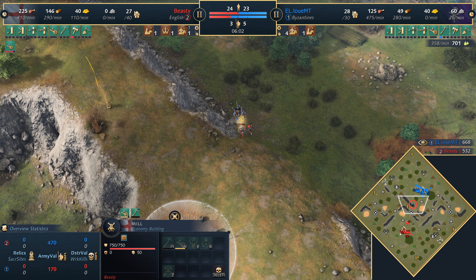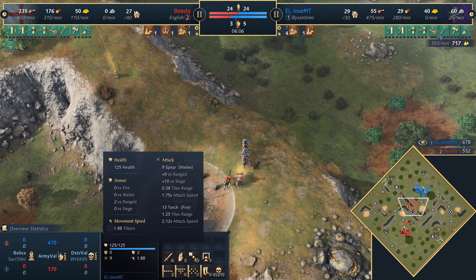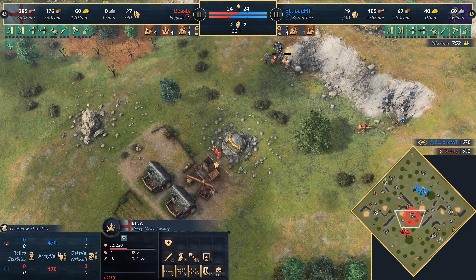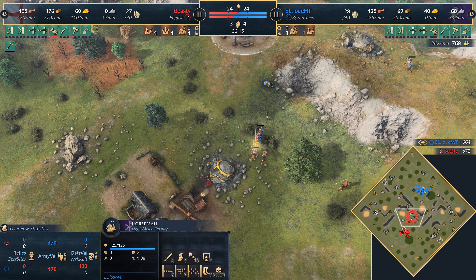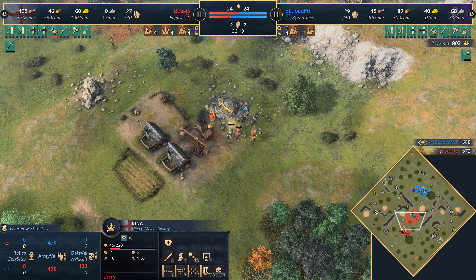Some good micro from Beastie could get him a really good advantage early on. Wheelbarrow coming in for the English — just got to be careful not to lose the king, because the horsemen do actually have a faster movement speed at 1.88. For a second there the king was temporarily charging at 1.69, but yeah, this gold is going to be under pressure now.